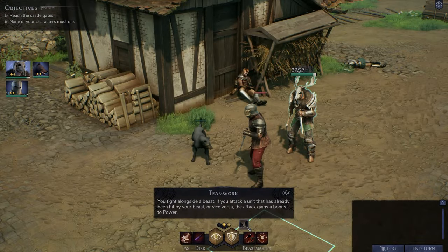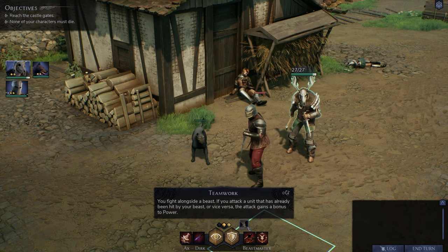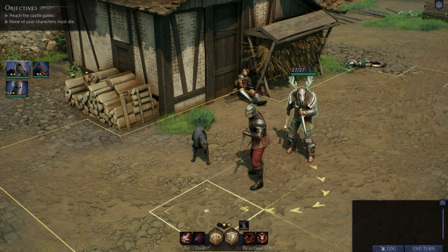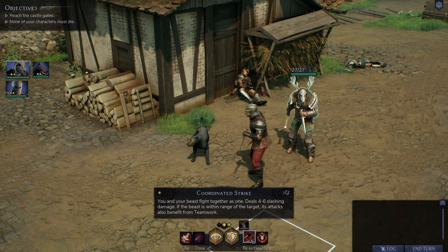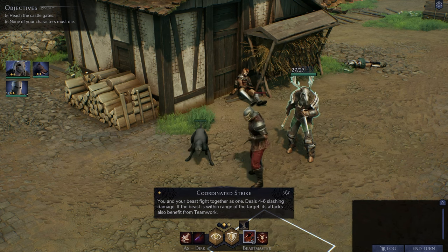Let's have a look at our new companion, Johan. He's got a very unique mechanic called Teamwork — you fight alongside a beast. If you attack a unit that has already been hit by your beast, or vice versa, the attack gains a bonus to power. So here we have our dog Beck, and we're going to perform a coordinated strike — you and your beast fight together as one, dealing 4–6 slashing damage.